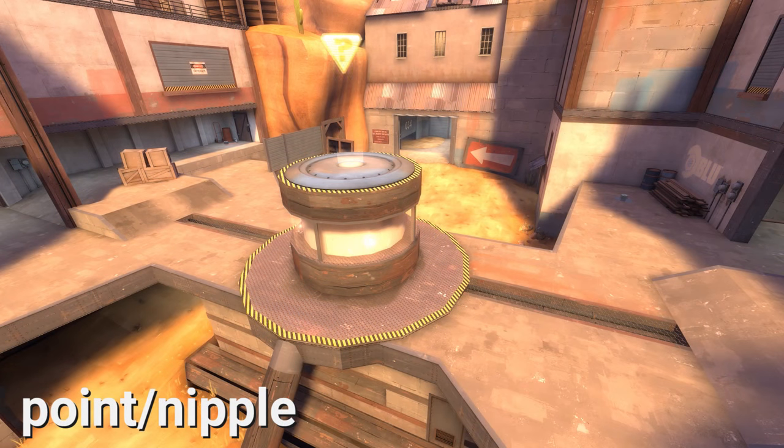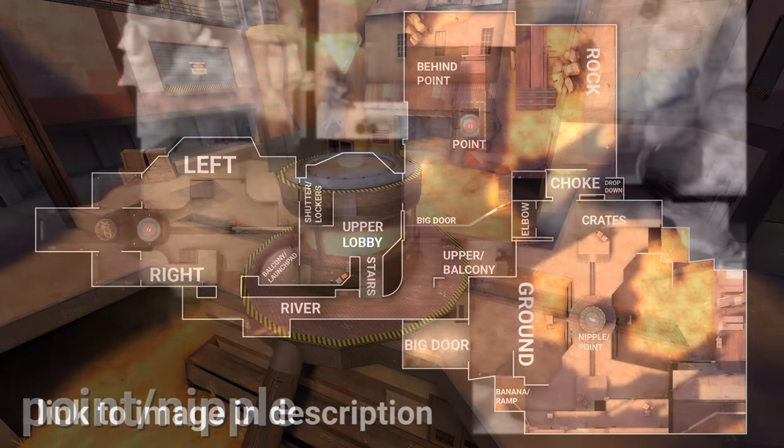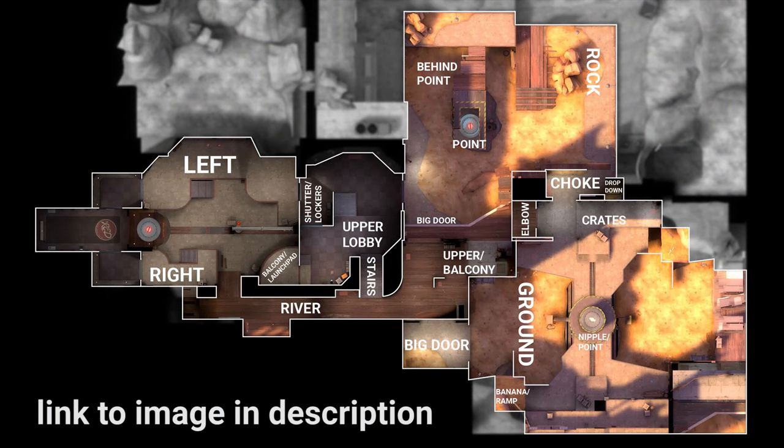And finally we have the Control Point itself which is referred to as Point. The raised area the Control Point is sitting on is often called Nipple. Since Goalie Wash is a symmetrical map there are two of everything at Mid. You can simply refer to these areas as their or our. For example if a Soldier was coming through Big Door on their side you would say Soldier at their Big Door. Alternatively if he is coming through your team's Big Door you would say Soldier at our Big Door.